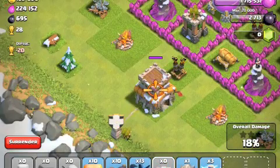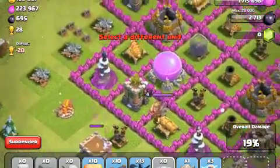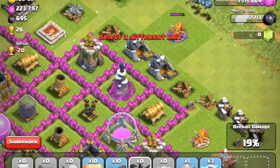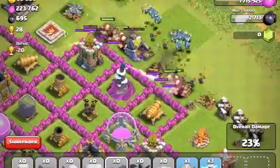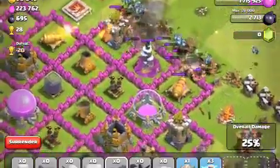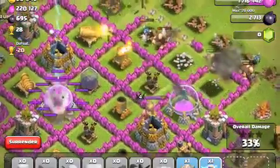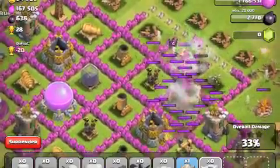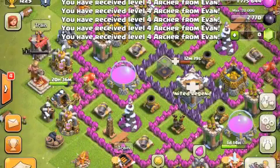I realize the tower is right there and I tried to send in some archers, but the Barbarian King rushed it over. It doesn't really matter since I'm not looking for trophies, so I just drop some minions to get those last mines, some giants to distract the defenses, and some wallbreakers too. I drop some lightning spells on the elixir storage to get some extra elixir, and as you can see we got over 500,000 resources — really a great raid. Thanks for watching!